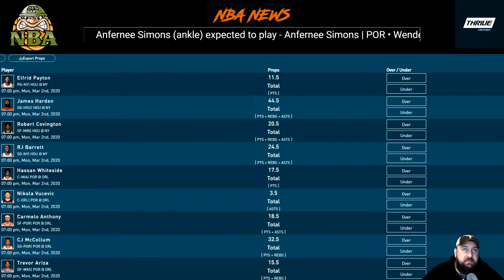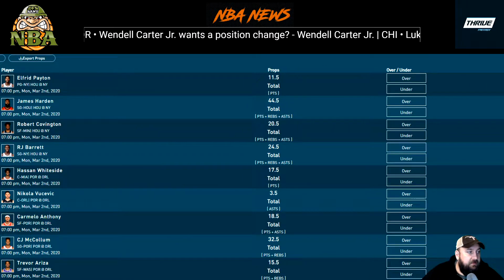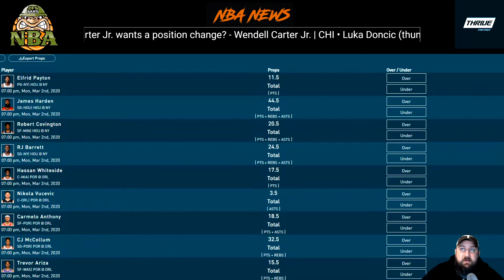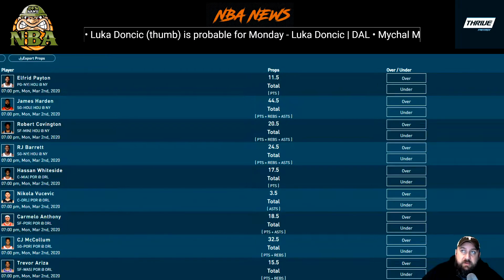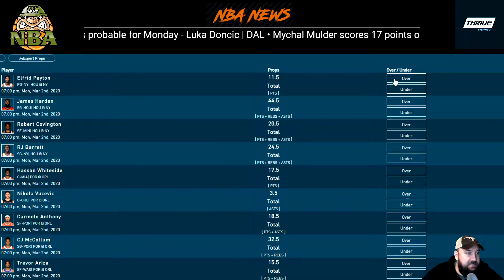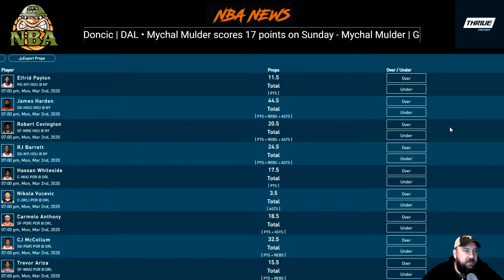Rob Covington at 20.5 total points, rebounds, and assists — he's been pretty consistent since going to Houston. Against Boston last game he put up 16 points and 16 rebounds for 32, though no assists. Against Memphis he had 10 points, 6 rebounds, 1 assist for 17. Last time he played New York he had 11 points, 7 rebounds, 1 assist — right at 19. I'd still lean the over but it's a pretty solid line.